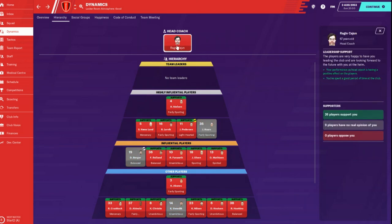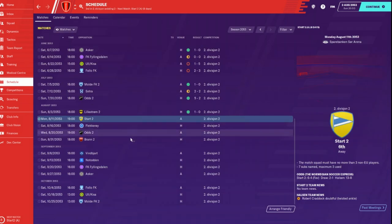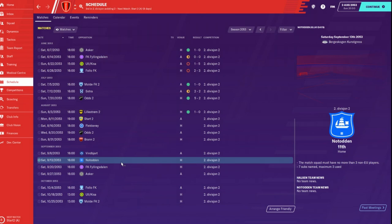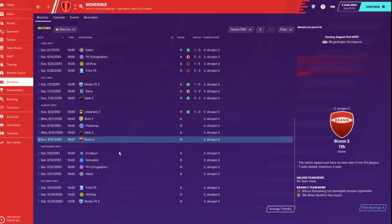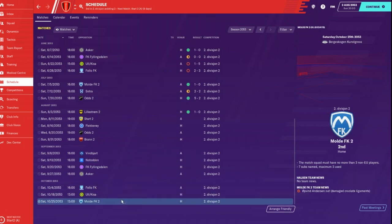We have 26 supporters, nine with no real opinion. Kavar doesn't support me because he's lost his starting job - that's understandable. Nobody opposes me, so that's good. I'm already supported by both of the new guys - that's awesome! So where do we come back at? That's the end of the season - let's come back for Ben Biard who is right behind us, then Notaden, and then the season finale.